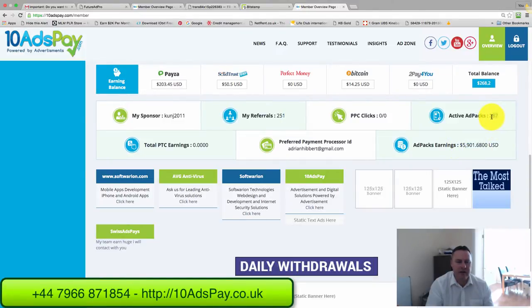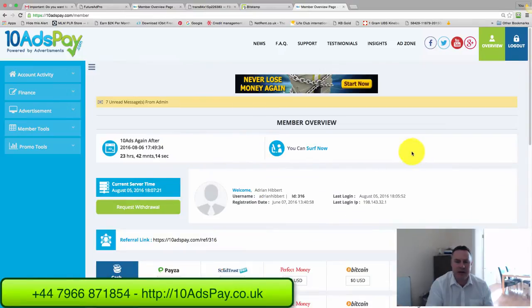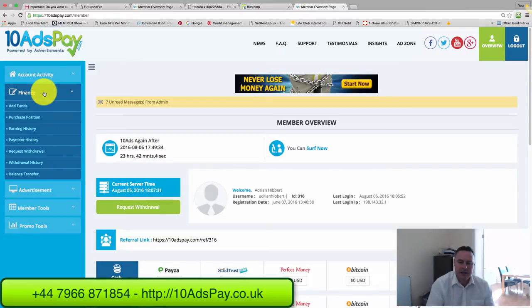What I'm doing at the moment is building this for four months. I'm two months in with another two months to go, and then I'm going to start withdrawing in months five and six to get my original seed money back. So clicking on to Finance and then Purchase Position.